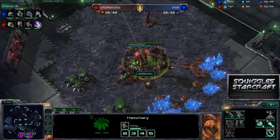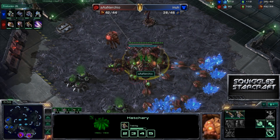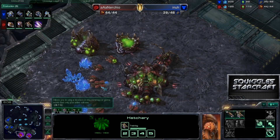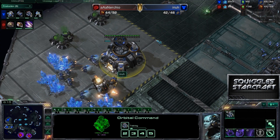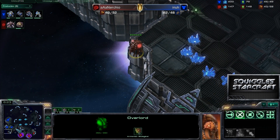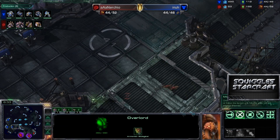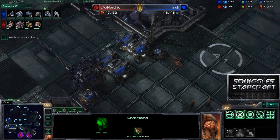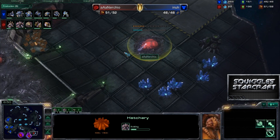The harvester count shows Terran is keeping up, starting to fall behind a little bit — 26 to 29 — but the MULE is what's keeping him ahead in mineral income. Both players gathering gas off one geyser right now. Noshio actually scouted very early — he sent his first overlord over to the right and his first drone over to the left, giving him crucial information. He knows that expansion is going down. We might see him drop a third expansion, which we might not see the Terran player do. And there's the third going down right now.